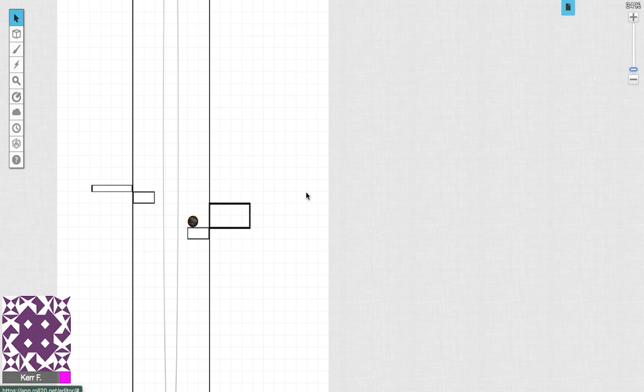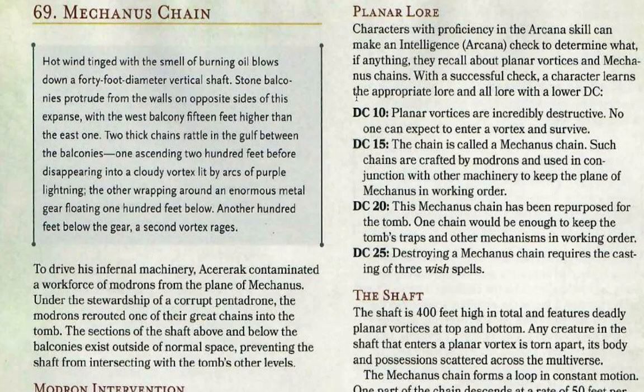If your characters are high enough level they could disable this chain and prevent the Soulmonger from working. This room is essentially the infernal engine that drives all the machinery. Characters with proficiency in Arcana can make an Arcana check: at DC 10 they know the planar vortexes are incredibly dangerous and no one can expect to enter and survive. At DC 15 they know the chain is called the Mechanist Chain, crafted by Modrons and used to keep the Plane of Mechanus in order.